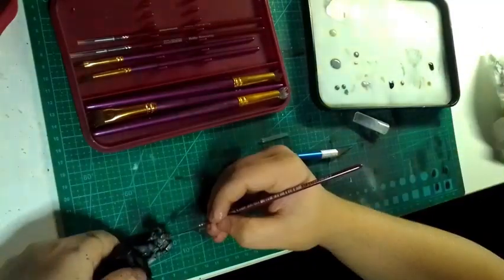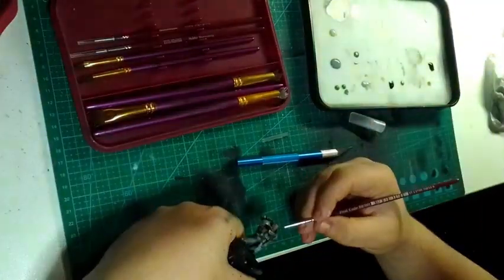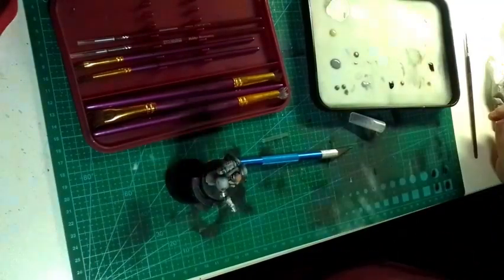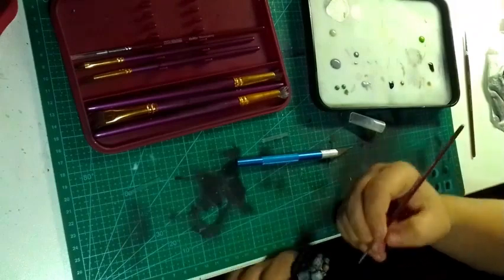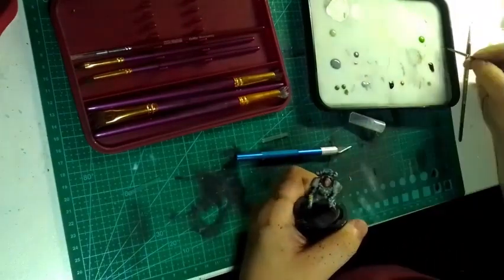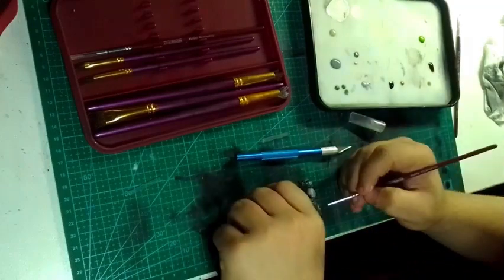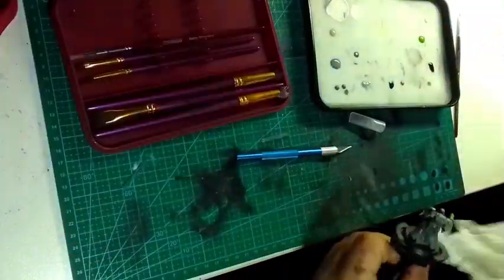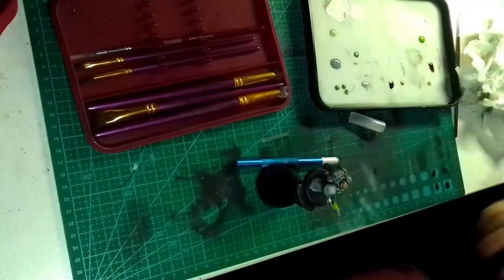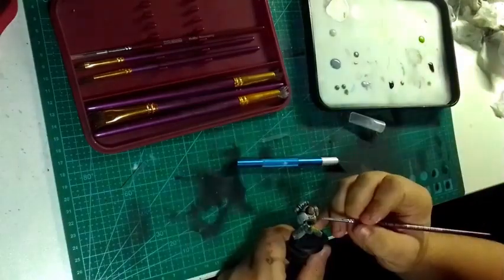Here I am doing his head, and then here I am doing his plasma. I'm using a green plasma because I thought it would look better than blue, plus it gives a bit more of a distinction between factions, and I like the colour green. Turned out alright — I probably should have whited the tips of it, but I didn't. We'll probably do that next time.